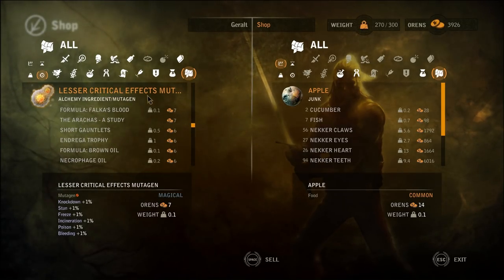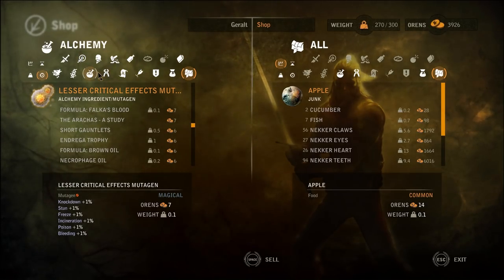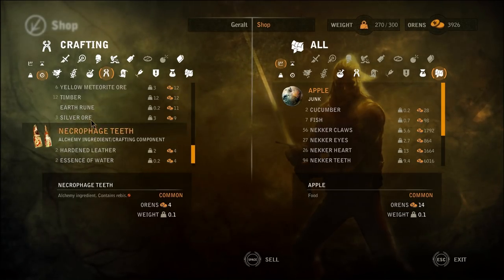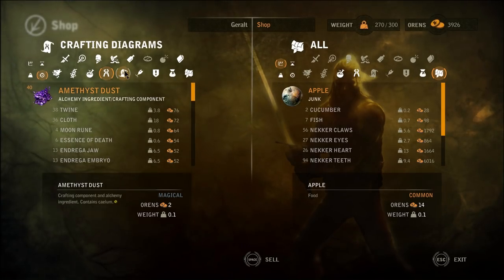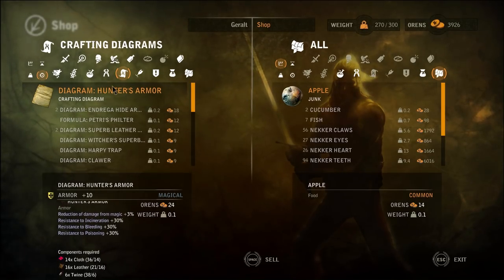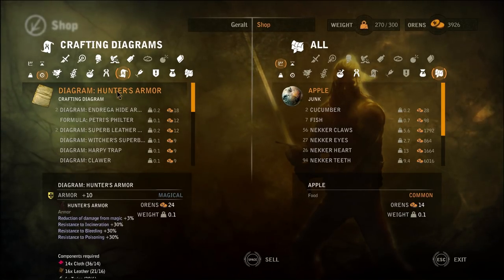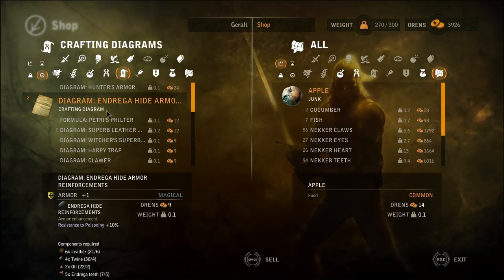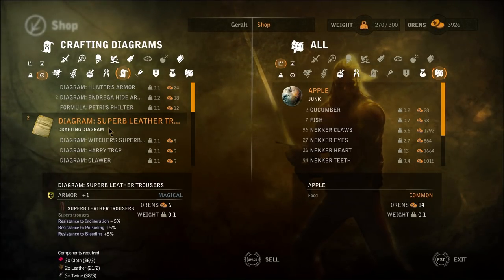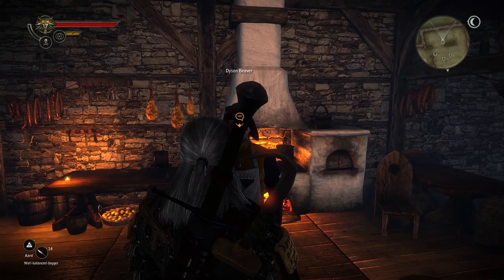Okay, I think we're fine. So all we gotta do - if we check my diagrams. Crafting? I can craft a trap as well, right? If I buy the thing from Cedric. Where's my diagrams? Diagrams - Hunter's Armor. From the bottom, we have enough components. Good. And Endrega hide armor - well, Endrega hide armor, oh reinforcements plus one. Petrie's filter. Super leather trousers. I gotta see if it's actually better than what I have right now.